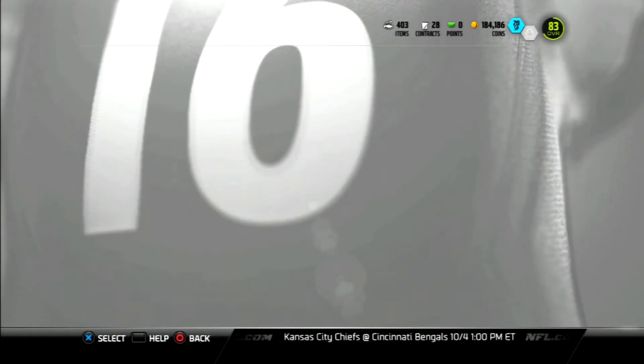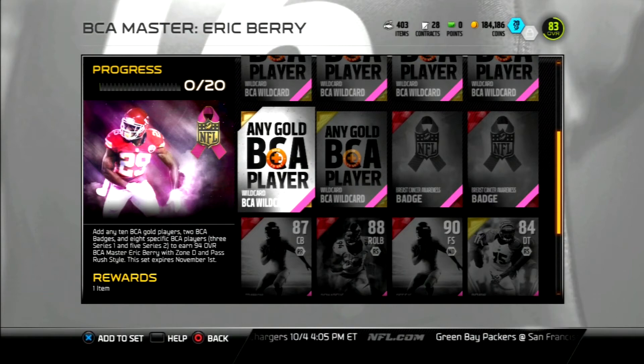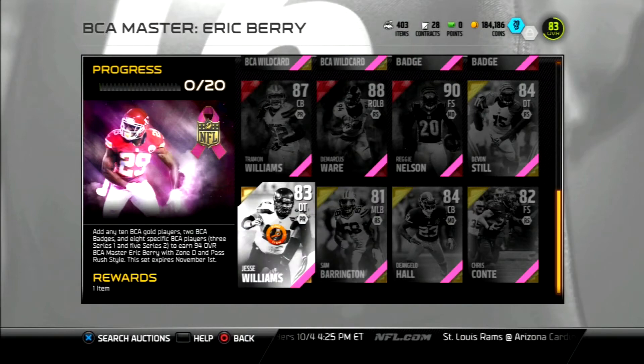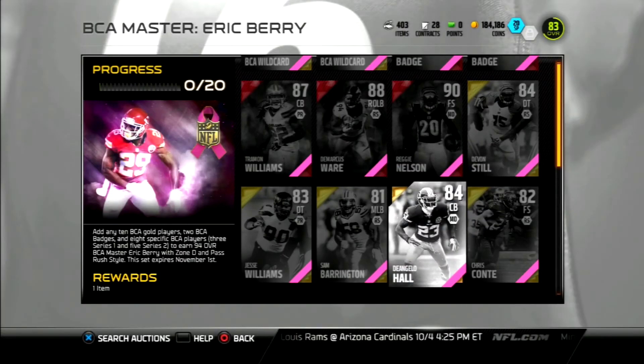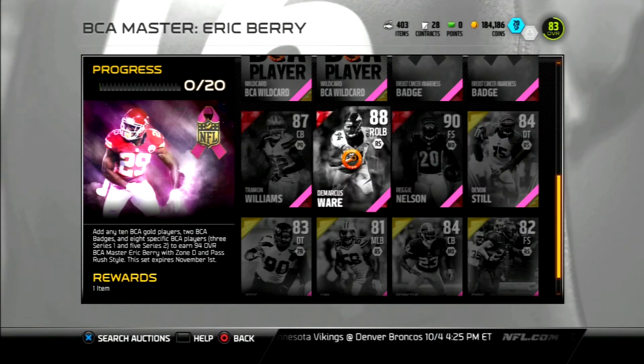We'll go ahead and look at the Eric Berry set. We did get an Eric Berry and a Larry Fitzgerald as rewards. I don't really understand why Fitzgerald gets a card every year — let me know in the comments below — but we all understand why Eric Berry got one because he fought cancer. Reggie Nelson and Tremont Williams are not in packs either. D'Angelo Hall is not in packs. I'm glad they gave Devon Still a card too because his daughter went through cancer.